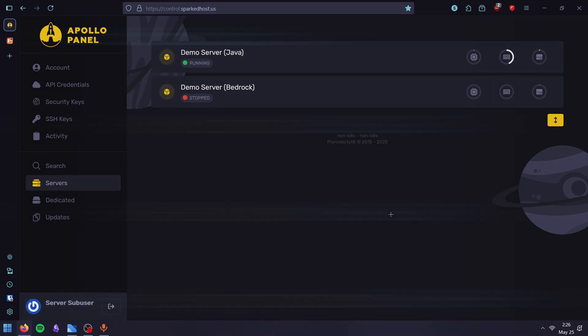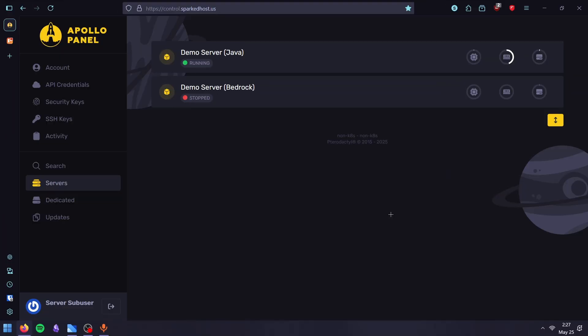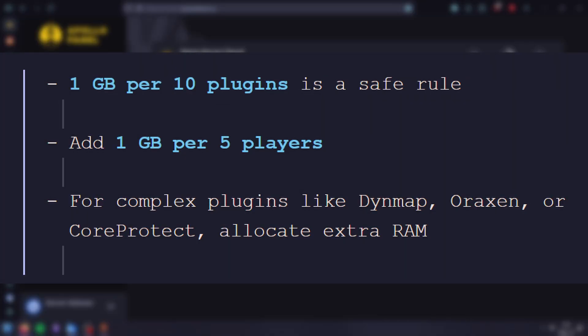For Forge, add 1GB for every 10 players. For Fabric, add 1–2GB for every additional 10 mods. For 20–40 mods, add 4–6GB. And for heavily modded packs, add 6–8GB or more.